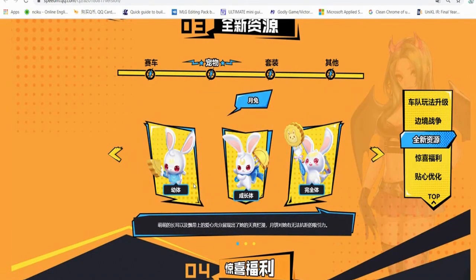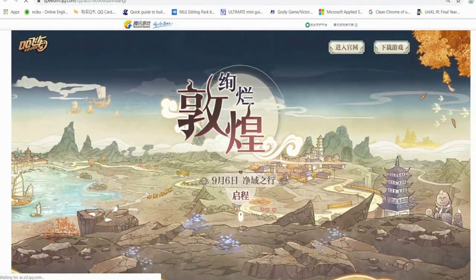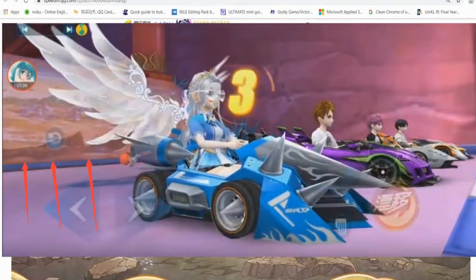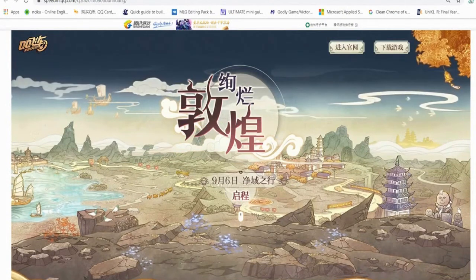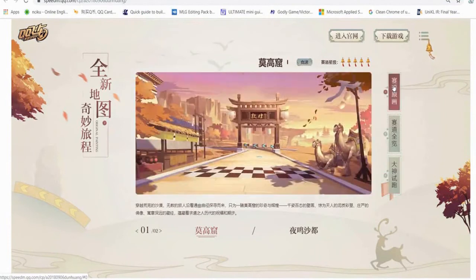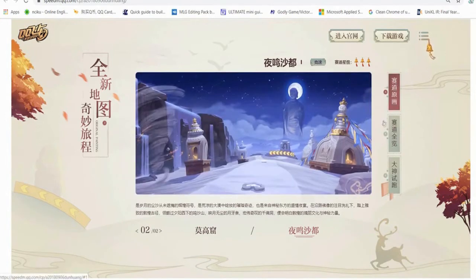Version 7.1 came about three weeks after that. New rank season six - it was still season five during version 7, so 7.1 introduced season six. I thought this would be Speed Drifters' next update because this picture is the background for the Nightless Sensitivity map. This also shows the Mogao Grotto map. On September 6th we got the Mogao Grottoes five-star map and Nightless Sensitivity. Speed Drifters should update us with these soon, but they took the season seven content first to rush things out.